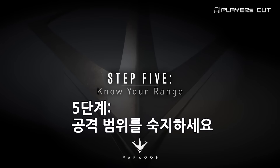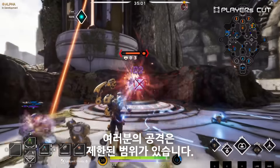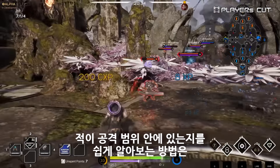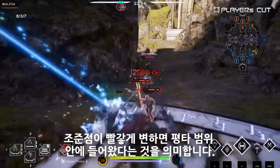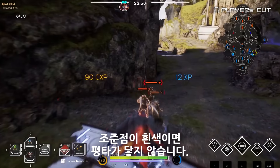Fifth, know your range. Paragon is a MOBA, not a shooter, and your weapons have limited range. An easy way to tell whether or not an enemy is within range is your reticle. If your reticle turns red, it means you're in range to hit them with your basic attack. If your reticle is not red, then your basic attacks are not hitting a target.